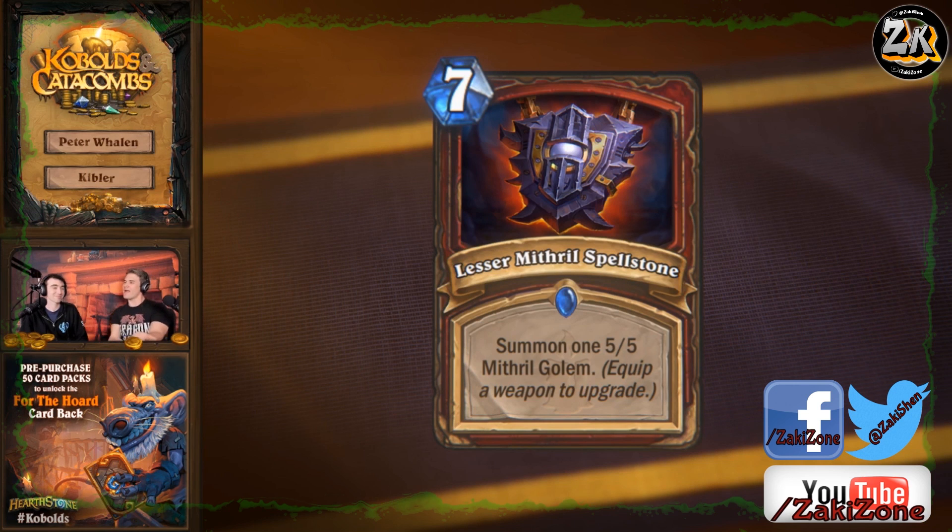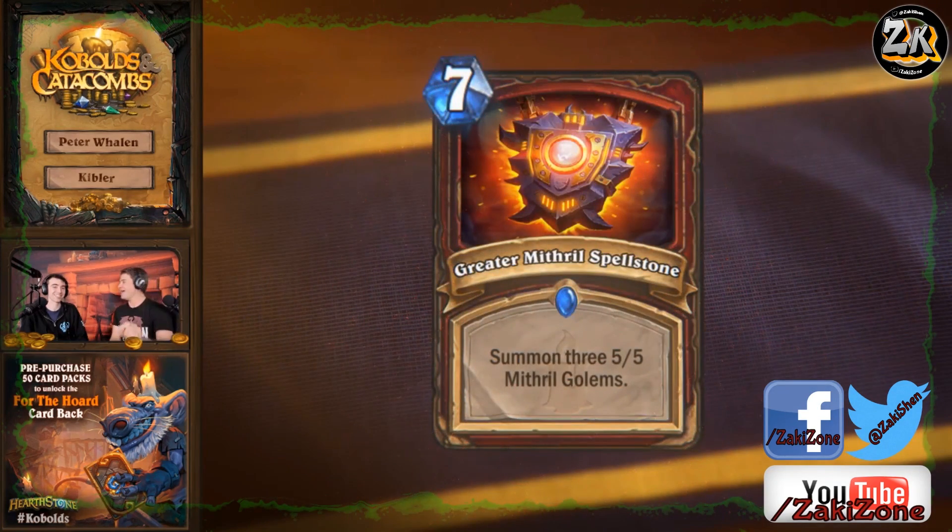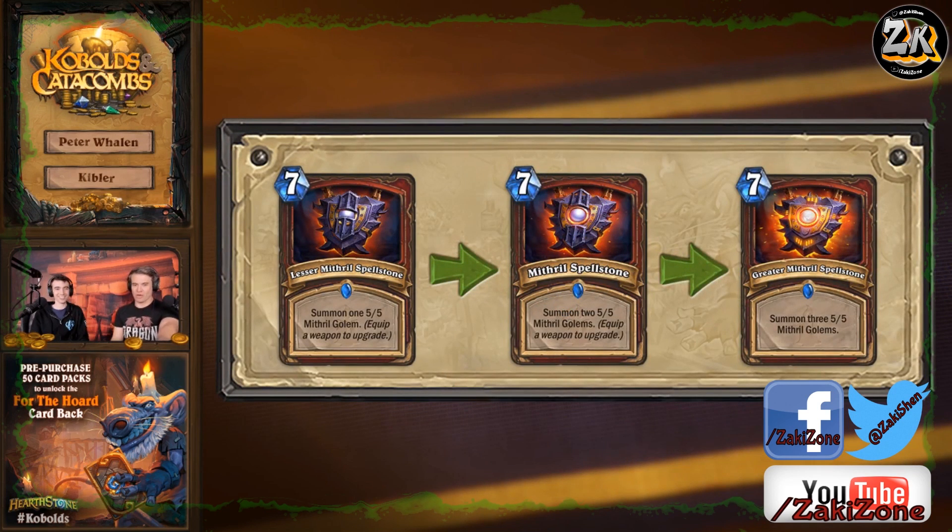We probably have the other levels available. Ta-da! It will upgrade to summon two 5/5 Mithril Golems, and then once again if you play an additional weapon while this is in your hand, it will upgrade again to summon three 5/5 Mithril Golems. So it's a pretty good board for seven mana.